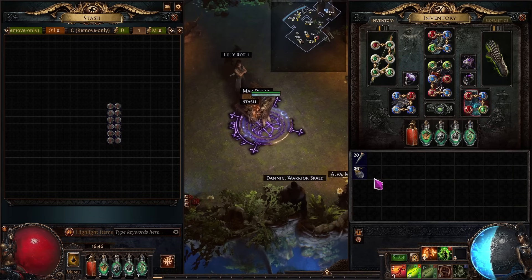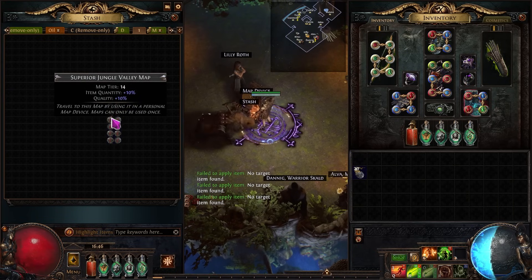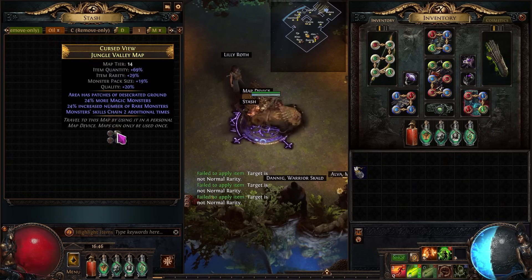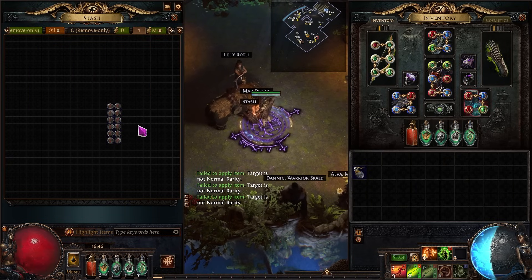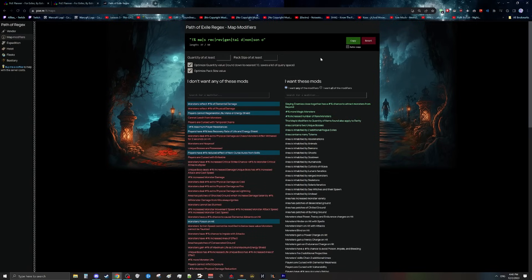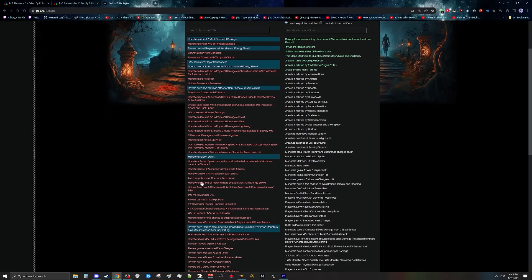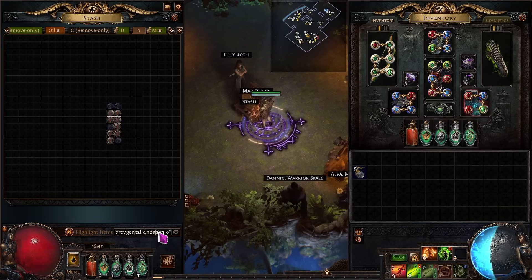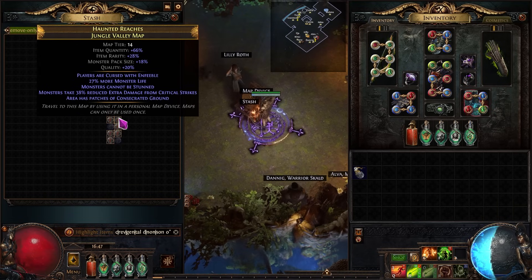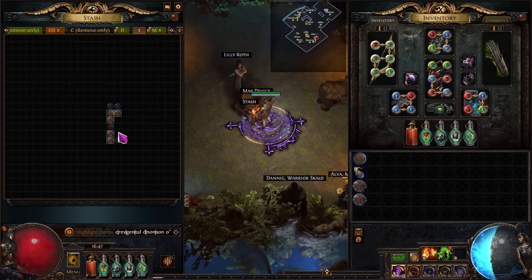Let's talk about setting up and running these maps. Setting up is very simple: chisel all your maps for substantially more quantity — there's no reason not to — and buy chisels from other players if you run out. Then just alch them. What I'd recommend is, once you have a bigger stack, put them in a stash tab, chisel and alch them all without looking, then go to poe.re (linked in the description). There you can set up a filter for all the mods you don't want to run. Copy it, paste it into the stash tab search, and everything highlighted is ready to go with no bad mods. Everything not highlighted just needs to be re-rolled.